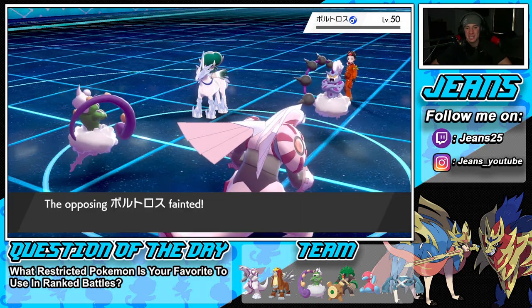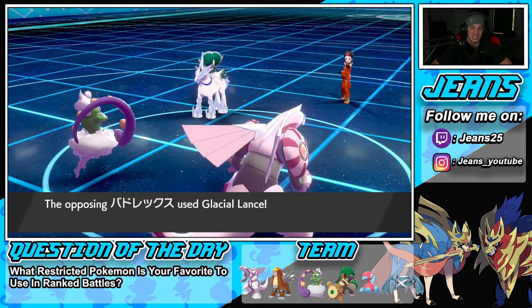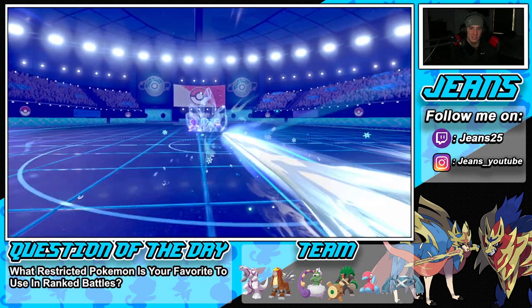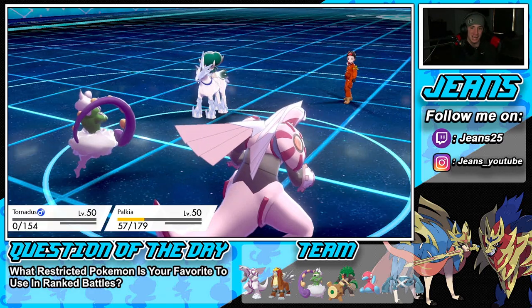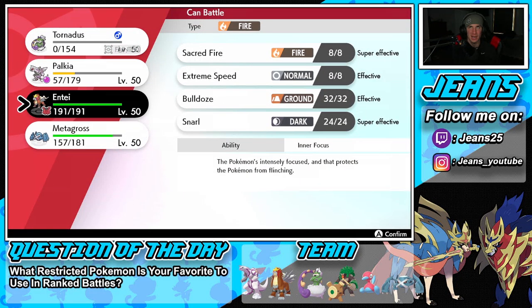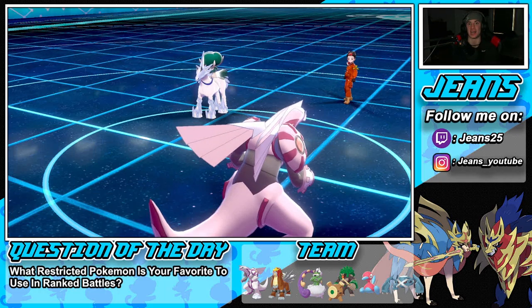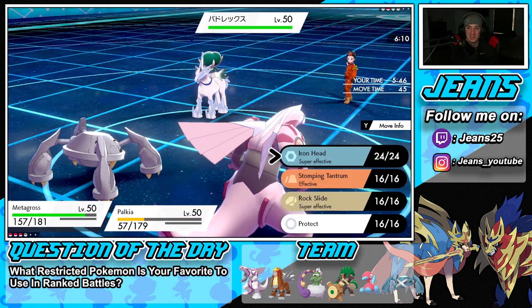Spatial Rend pokes and we one-tap Thundurus with a critical hit! If you guys didn't know, Spatial Rend does have a higher chance of critting, so that wasn't just luck. He goes for a straight Glacial Lance — that's why he didn't Dynamax, he went for the double-hitting move. Tornadus goes down, but Palkia soaks it up and we're sitting in a lovely spot. This battle's pretty much over — we've been running these guys and I'm in Master Ball tier now at around 3200.